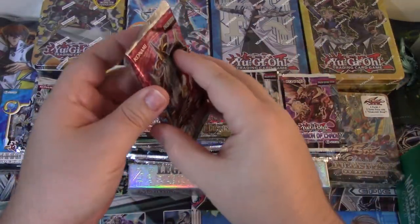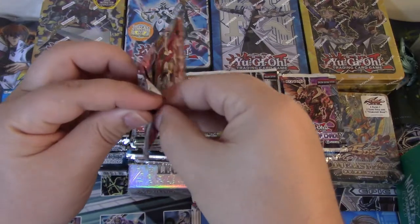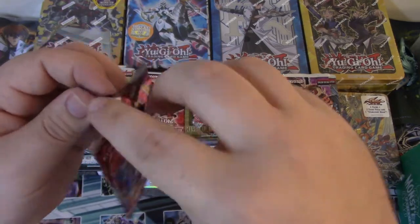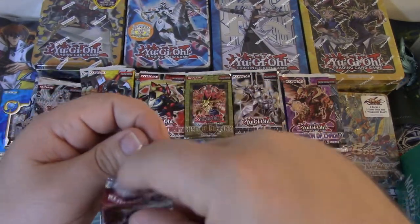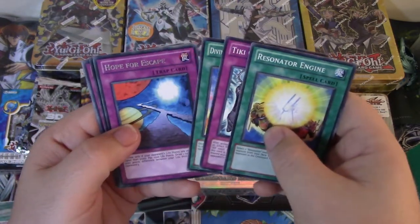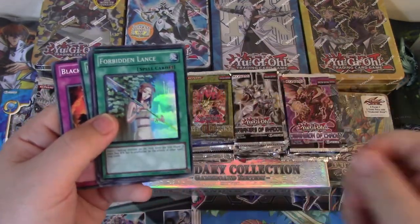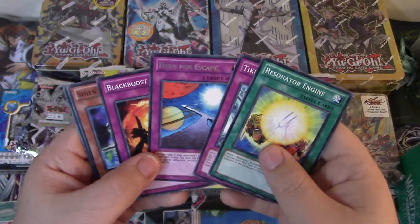These are Euro print — you can see the back looks a little bit different and they are a lot smoother to open. I guarantee when I open this it's going to open right across the top without ripping or tearing. Let's see what we can get out of here — Hope for Escape and oh, Forbidden Lance! Actually that's pretty cool — part of the giveaway, one of y'all is going to get this. Hope for Escape is a good rare too, so that's pretty cool.